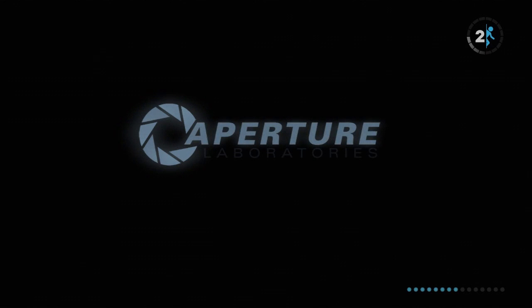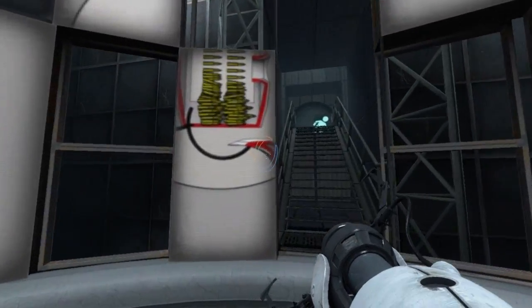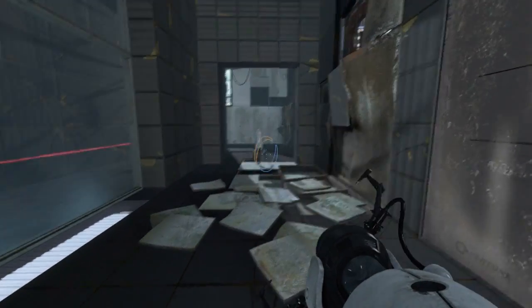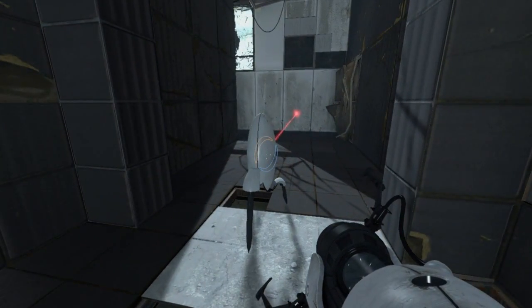This is so elaborate. This is going to be test chamber 13, I believe. GLaDOS: 'You remember turrets, right? They're the pale, spherical things that are full of bullets. Oh wait, that's you in five seconds. Good luck.' Yeah, test chamber 13.